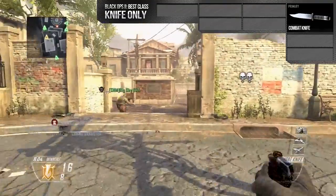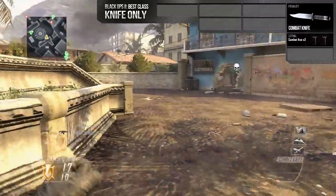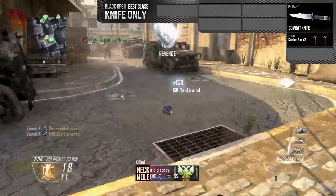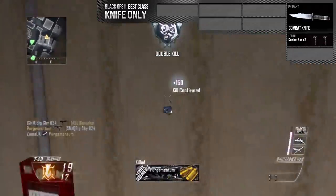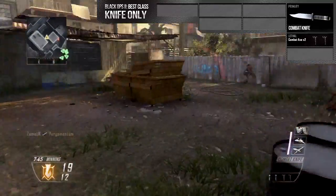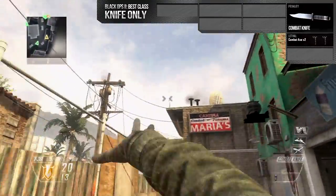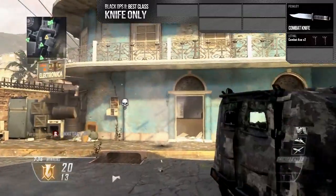Now we're on to my next slot, which is the lethal, and that is taken up by two combat axes. Now I know technically a combat axe isn't a knife, but it's just the Modern Warfare equivalent of your throwing knife — be it the Tomahawk in Black Ops 1, or in this case the combat axe. They work so well and are pretty much crucial in a knife only class because it's your one thing to kill the enemy at range. It's kind of like a sniper bullet — you've got one chance to try and kill him, which is why I've got two of them.